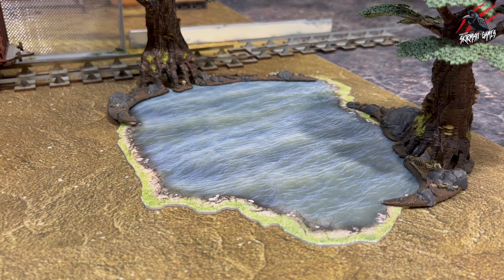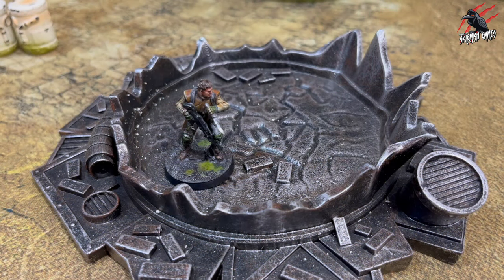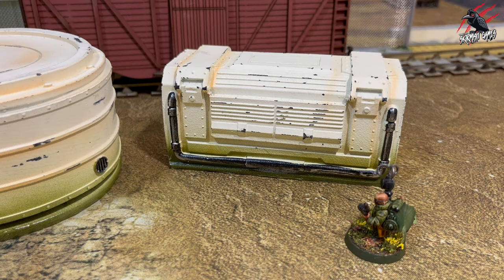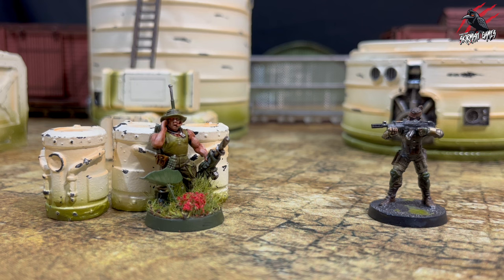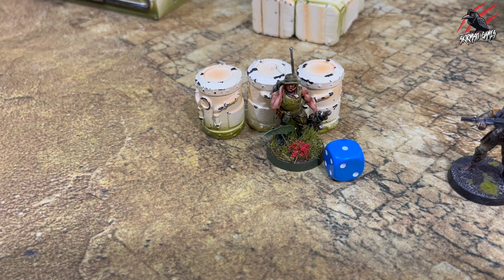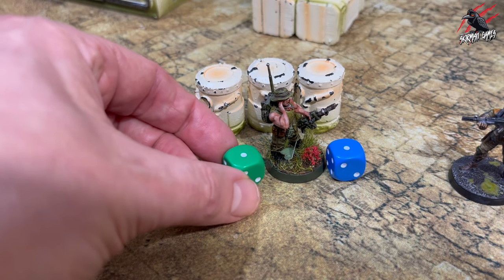There's also tricky terrain. When you set up the battlefield, designate areas, obstacles, and features that will be tricky terrain. Any time you're going to climb or move across this, the movement distance will be halved, rounding up. When climbing, a warrior will start and end their climb movement with their base in contact with the terrain feature. Sometimes warriors won't be able to move — that's when they're pinned. Use a dice to represent a pin marker, and they can only have one pin marker at a time. Once pinned, a warrior cannot move during their next activation, and the pin marker is removed after they carry out that activation.